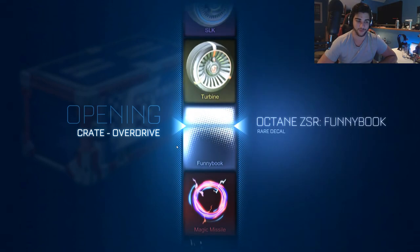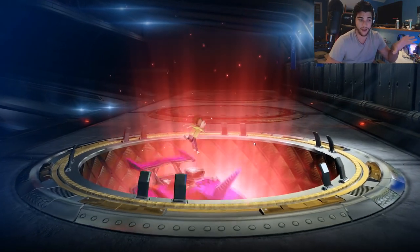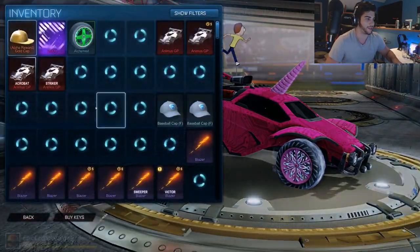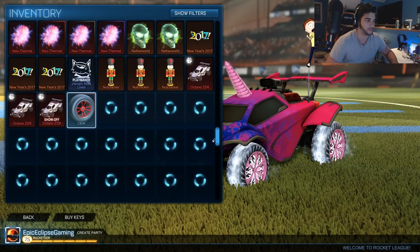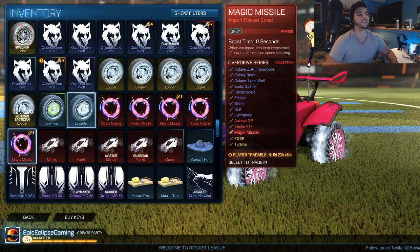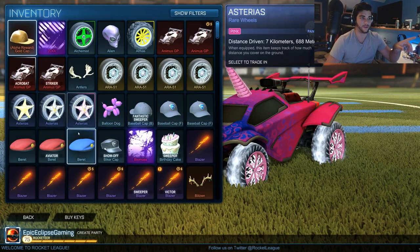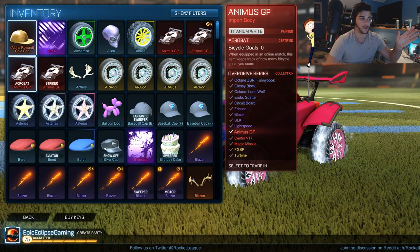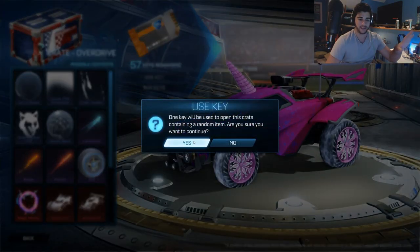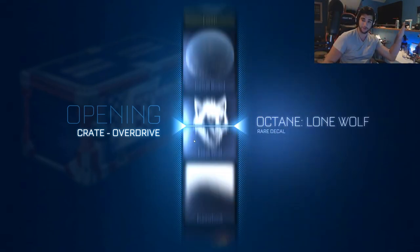There we go - getting our first nice thing with the Magic Missile. And then the other good thing I opened some crates and the only really good thing was a Titanium White Certified Animus GP, so that is pretty good. That goes for a decent amount of keys. I saw someone trying to sell it for a ridiculous amount - they were going for like 140 for it, which is way ridiculous for a car.